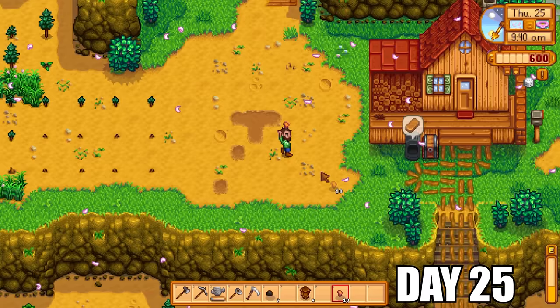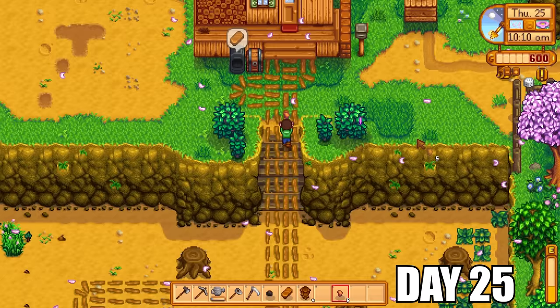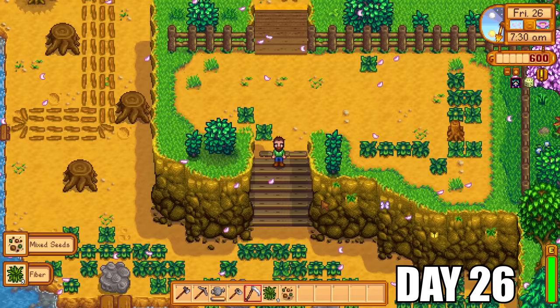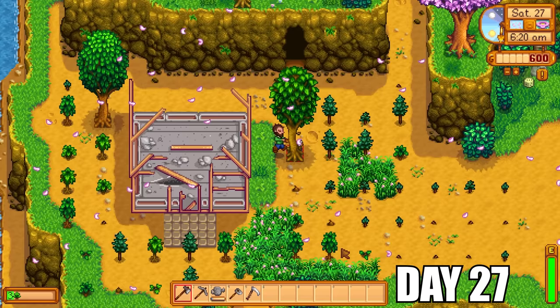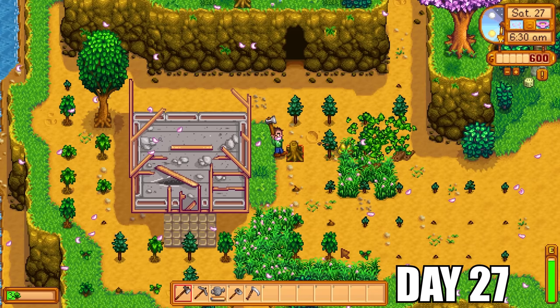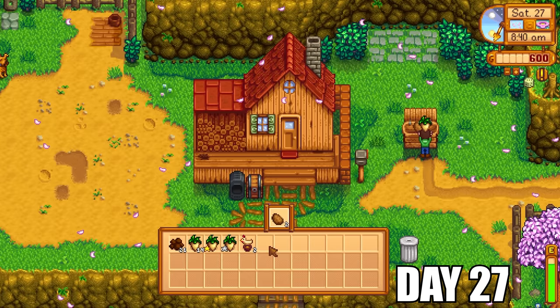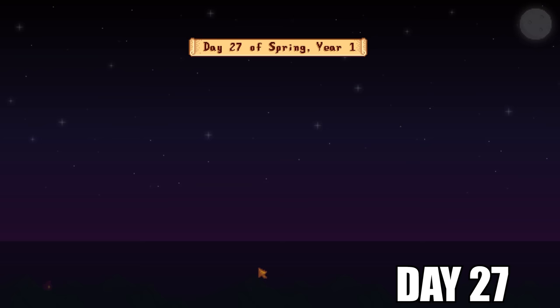It was time to farm more copper ores and put them into the furnace to get copper bars for more tappers. I was happy with just the one furnace for now — any future copper bars would be better suited towards tappers. It was time to harvest all the lovely fiber and get mixed seeds, accumulating as many as possible. I had to be careful not to farm all the weeds, because then it would take much longer for them to grow back — leaving them meant they'd multiply, which was a very nice tactic for getting as many mixed seeds as possible.